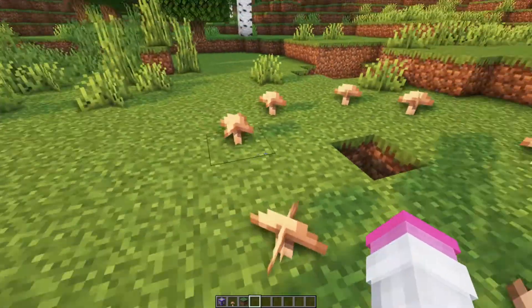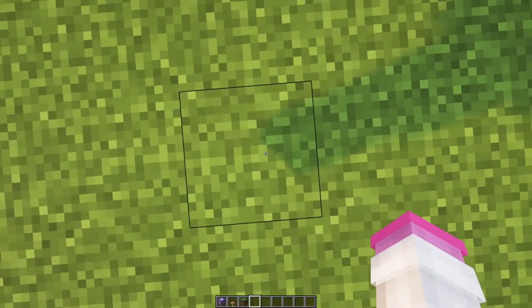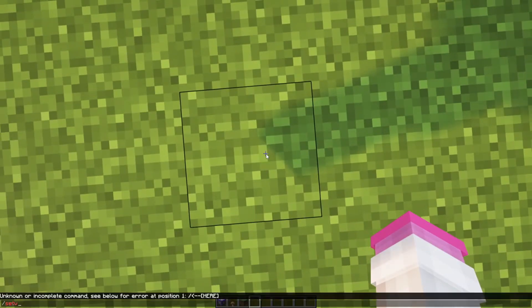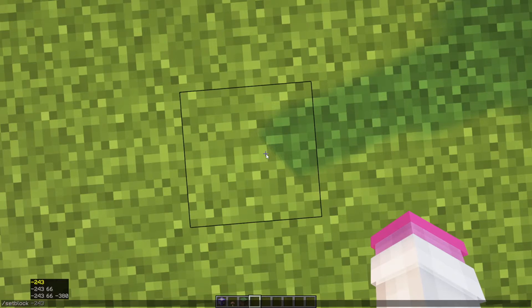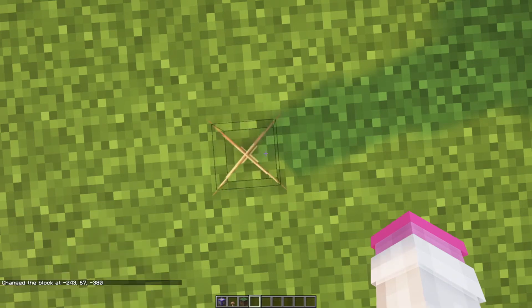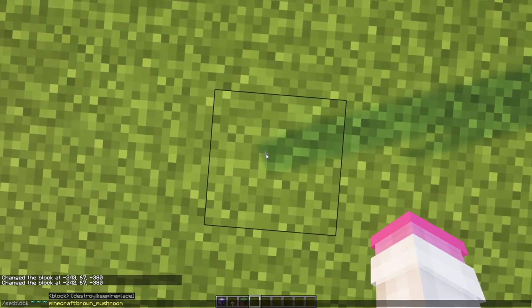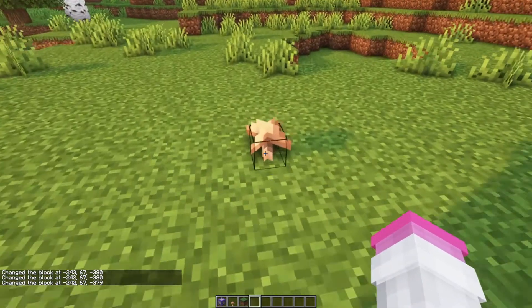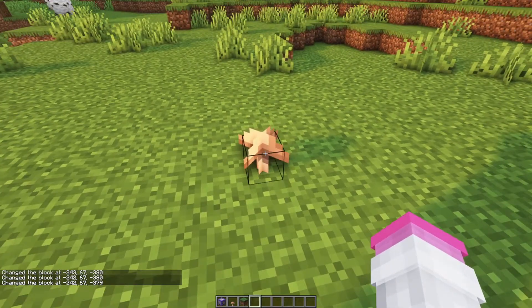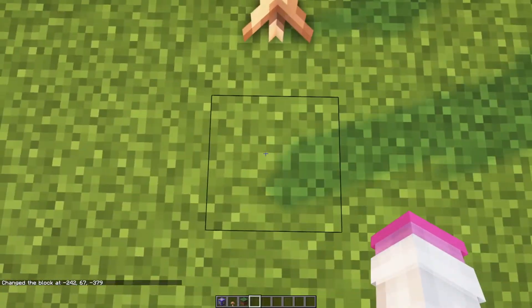The way I place these down to make it look like a circle: you need to use setblock, and you can do it at your current location. The problem with running this command is it would break because they're not in a valid location. Mushrooms have this property where you can place them down just fine in an invalid location where there's too much brightness, but they'll break if you put one next to it.